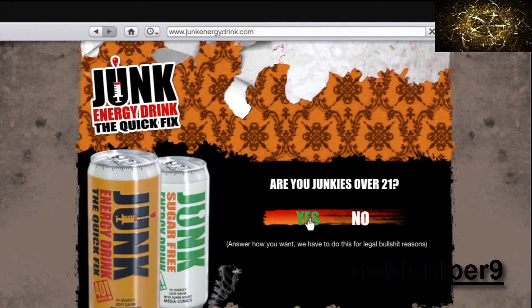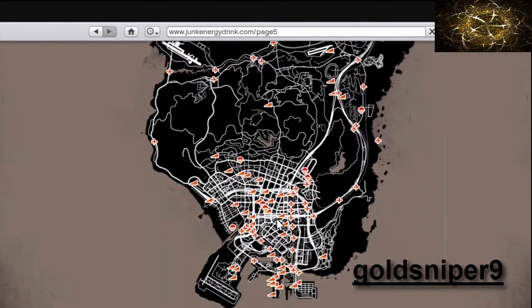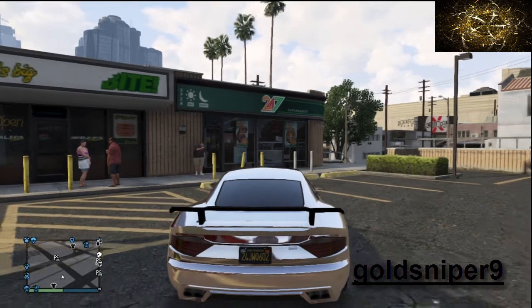Type in 'junk', J-U-N-K, then make sure you click 'Yes, I am over 21.' Then go all the way to the top right and it shows everything — the fly hunter, the base jump, stunt jumps, pretty much all the good stuff that you're gonna want. I'll show you guys how to do one just to show you that it's legit and it actually works, not one of those fake scam ones.